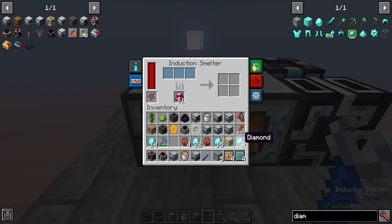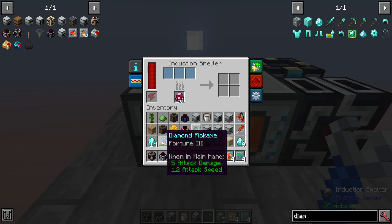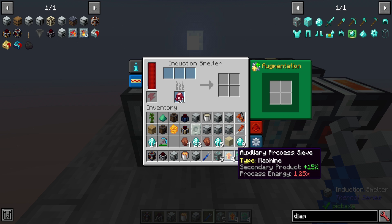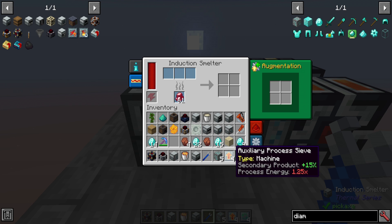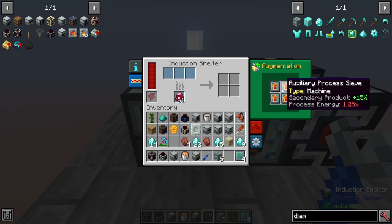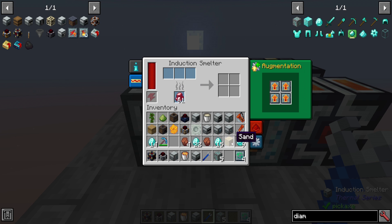So you can see the difference: by itself it's not that good, it's like mining something standard. Adding in sand, you then do better with 15 diamonds and rich slag than you would with a fortune three diamond pickaxe that only got around 14. And by adding in some of the rare catalyst items that you could process into cinnabar, you can extend your valuable materials into even greater amounts — in this example, 22 diamonds and four rich slag. Now on top of that, you can add in some augments. Auxiliary process sieve will increase your secondary product by 15%, so we could put that in and pop in some redstone ore to get a better chance of getting that secondary product of cinnabar. You can even just use sand while processing that to increase it and not use up the really valuable cinnabar.